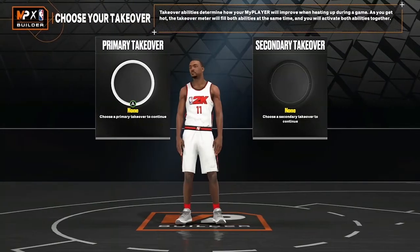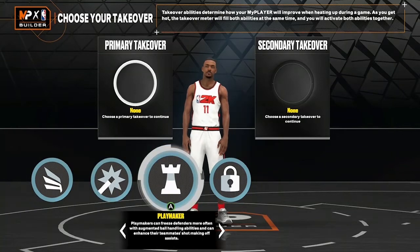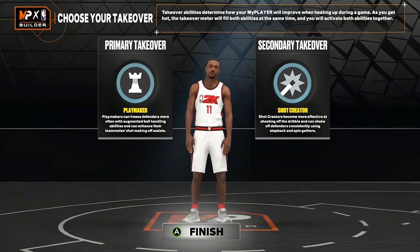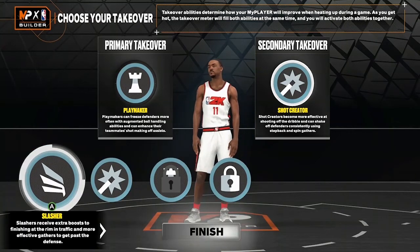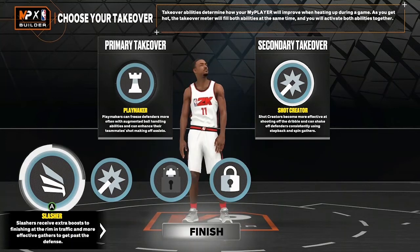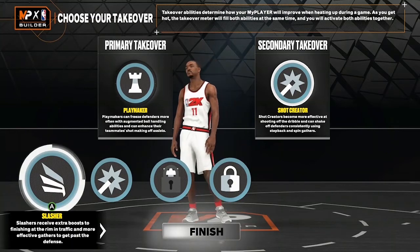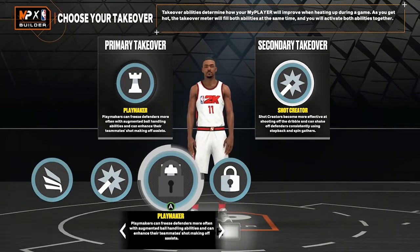Getting into the takeovers — for Isaiah Thomas I would go with Playmaker along with Shot Creator. I think those two suit Isaiah Thomas to a tee. You could go Lockdown Defender if you want, but if you're trying to play exactly like Isaiah Thomas, I just don't think you want to add Slasher — even though the slasher takeover is still my favorite. If you're trying to have that Isaiah Thomas play style, go with Playmaker and Shot Creator.